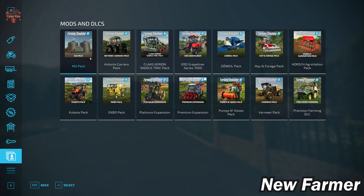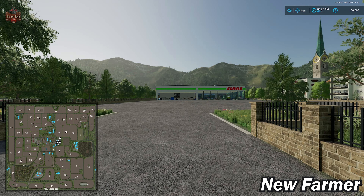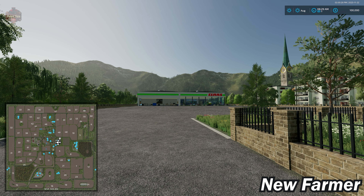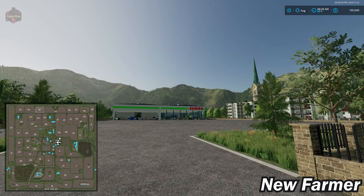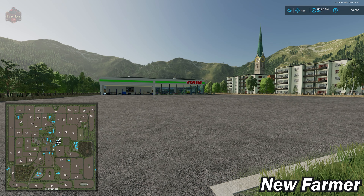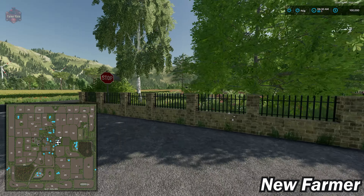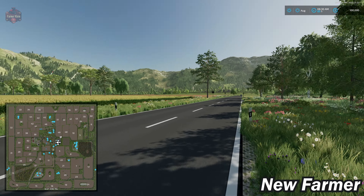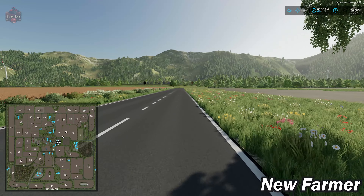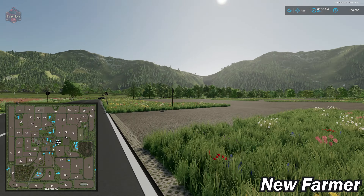Looking at mods and DLCs, there are no custom vehicles or implements that are part of this map. Normally I would tab over to the starting farm, but all of our starting machinery is here within the dealership rather than at the main starting farm. The main starting farm is just down the road from the dealership.